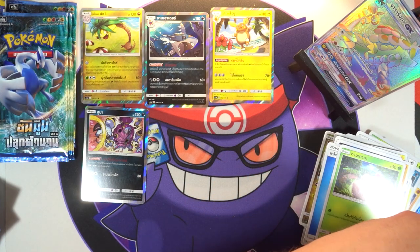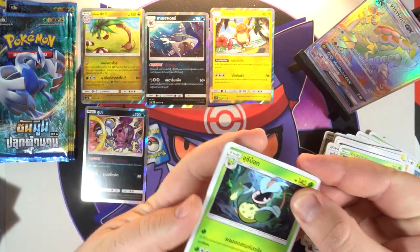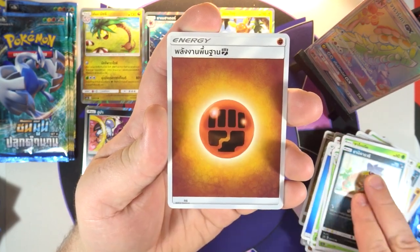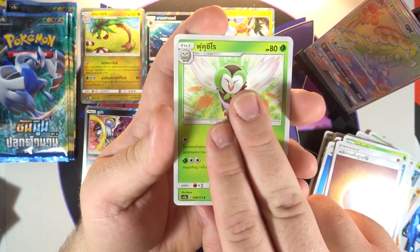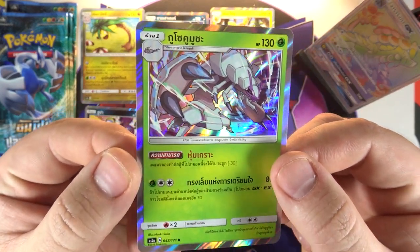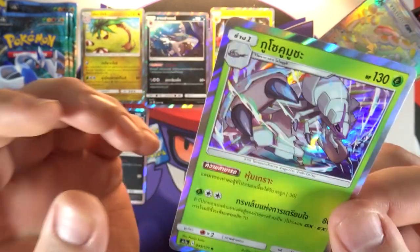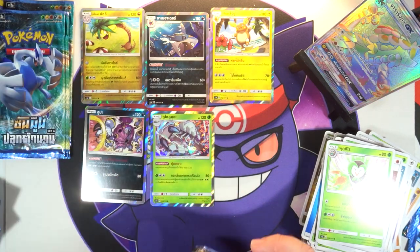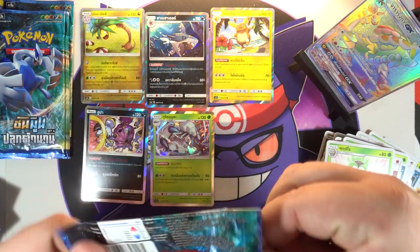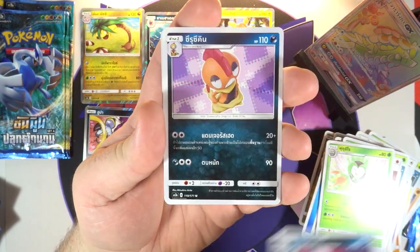I did a little bit more research into this set — I do believe it has some of the GX Battle Boost cards in it. I believe Buzzwole was one of those, so we got Buzzwole — that's where it's from. And yes, they do have a holo of Gliscapod. Oh yes, very, very happy with that one — nice. I will definitely take that. I don't think I was able to get the set promo of that one when it originally came out.